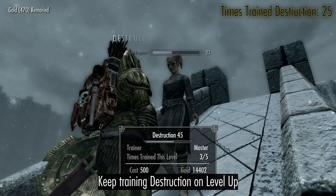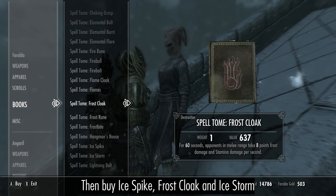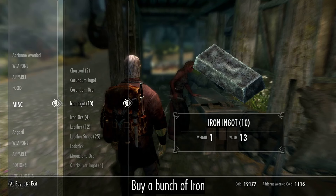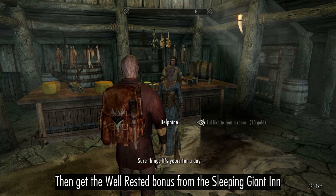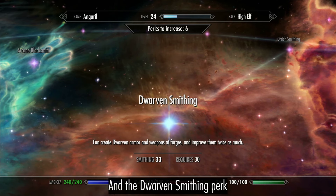Keep training destruction on level up, then buy Ice Spike, Frost Cloak, and Ice Storm. Buy a bunch of iron, then get the well rested bonus and the dwarven smithing perk.